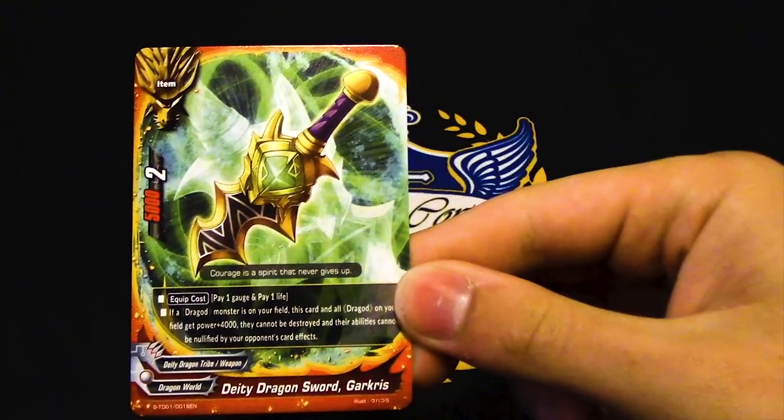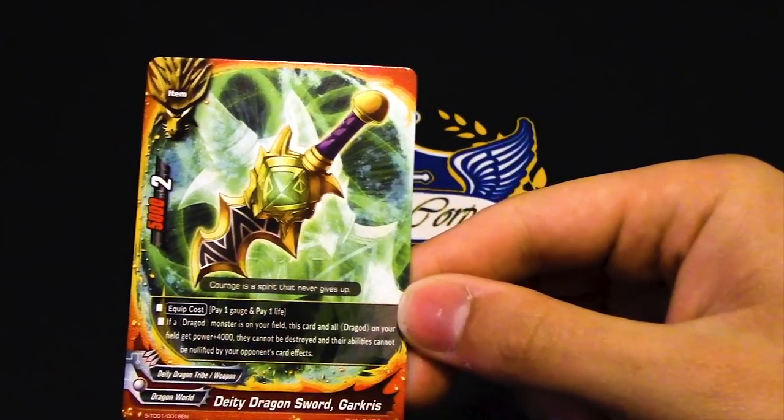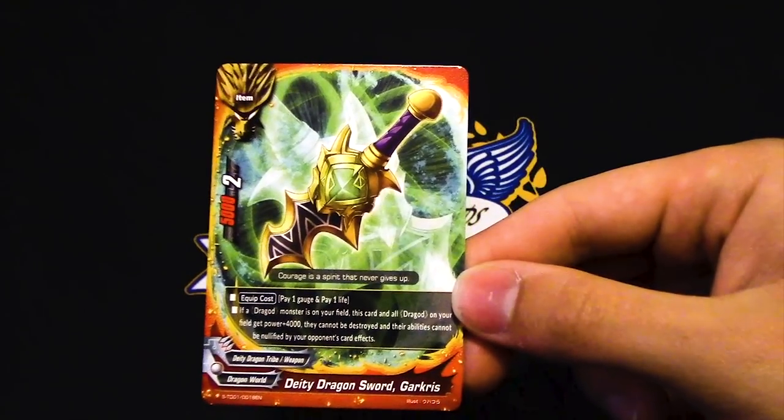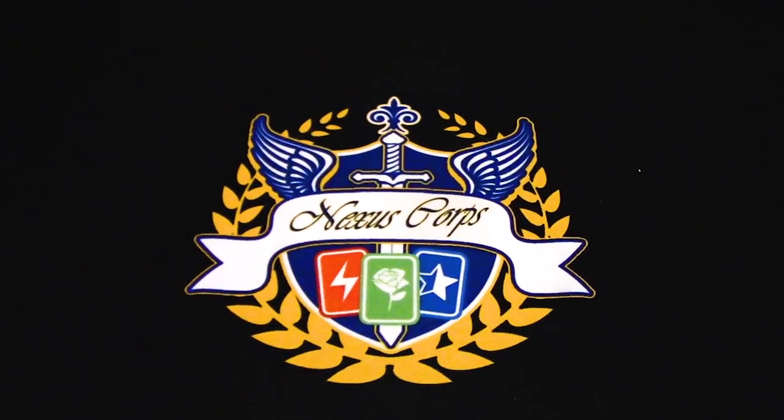One copy of Gar Chris, which is actually really, really good. If you have a Drag Odd, all Drag Odds and this card can't be destroyed, they get 4k power, and their abilities can't be nullified by your opponent. Really important, and great that they reprinted it.